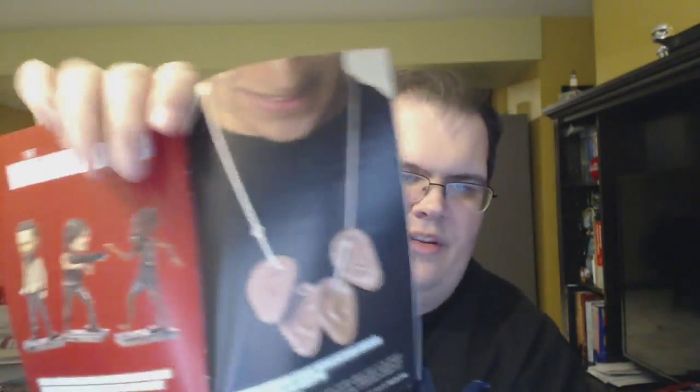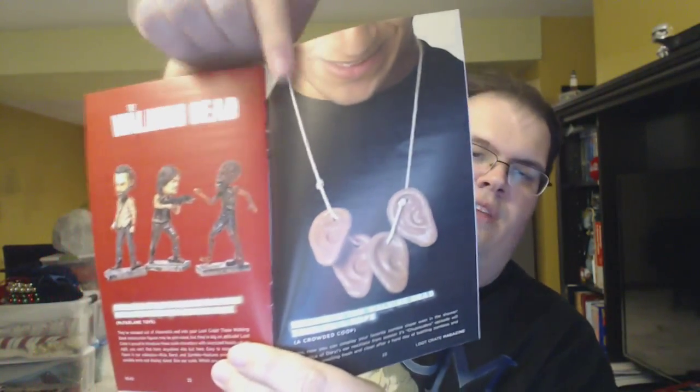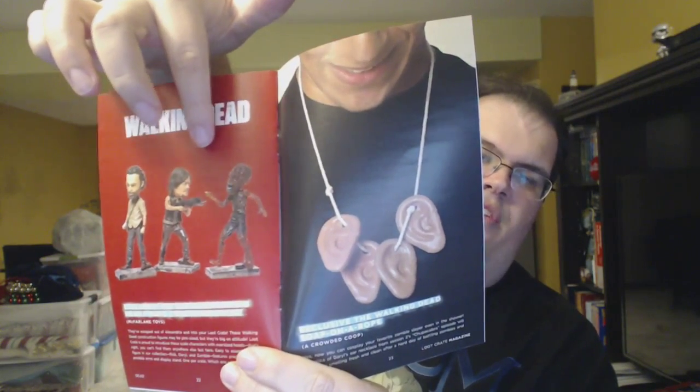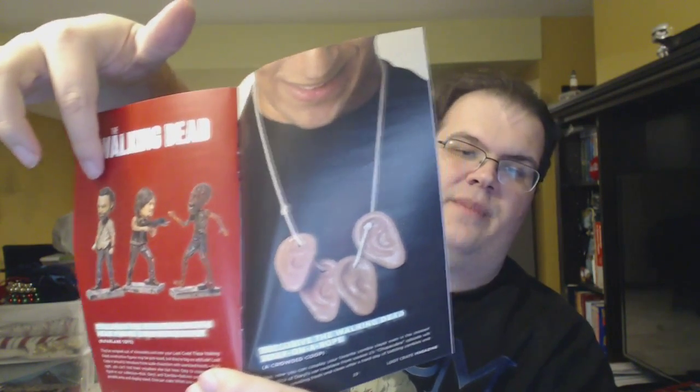So they go through some stuff, they have some Walking Dead quizzes. Here are all the items — so you have Deadpool, the shirt, the figure. So I'll show you the figure — I didn't make it but these are what the figures look like. So I got this one which — I'm sorry he looks kind of stupid. Daryl and Rick look a lot better than zombie dude, just saying.